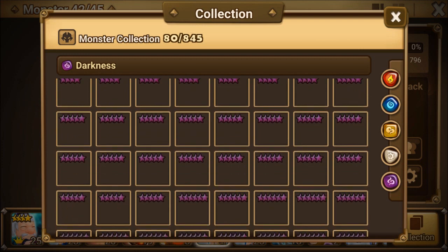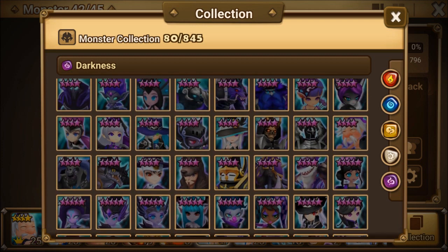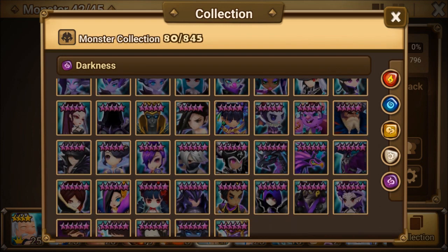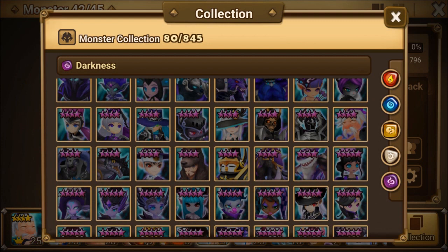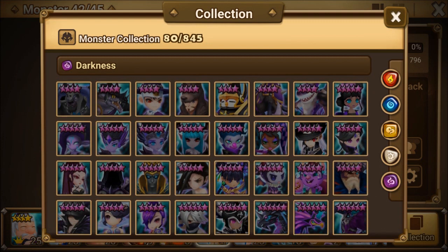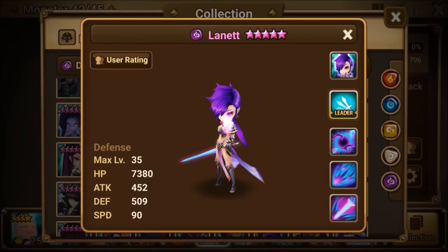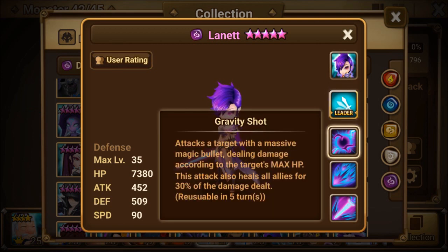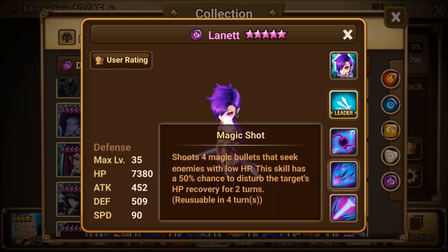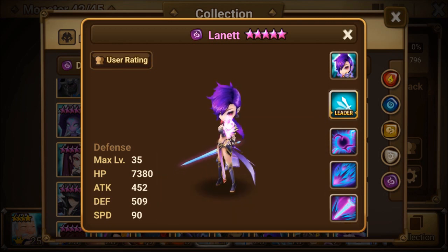Now let's go ahead and take a look at the Dark one. If you guys know how to build these guys, maybe I'll do a rune build and talk about that in a second. Let me just show you where that Awakened Dark one is. Here we go — Lynette. Leader skill: increases the attack speed of all ally monsters by 19%. Here are the skills. Very cool guys, I definitely like the monster.